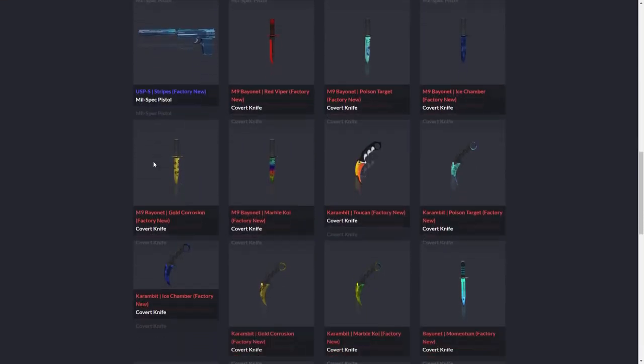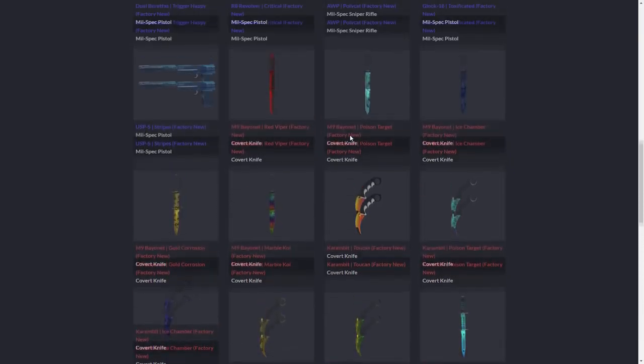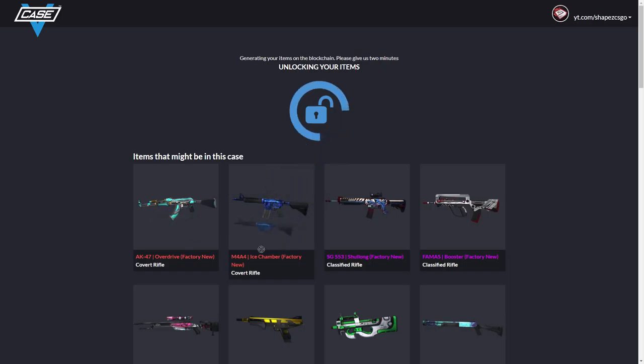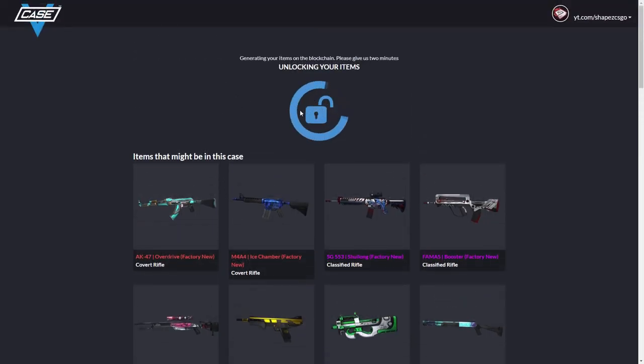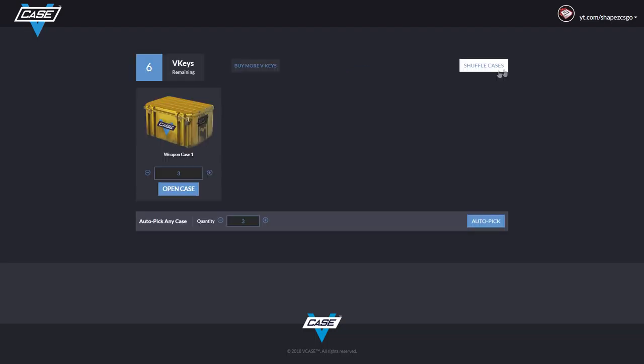These are the skins I can get — you won't find them in CSGO itself because it's VGO. They even have knives; I got a gut knife. Some skins start at $60, $65, around $12 for others. Hopefully we end up with a knife — we probably won't, but let's see. Okay, results are in: three cents, ten cents, and seven cents. That's literally nothing.